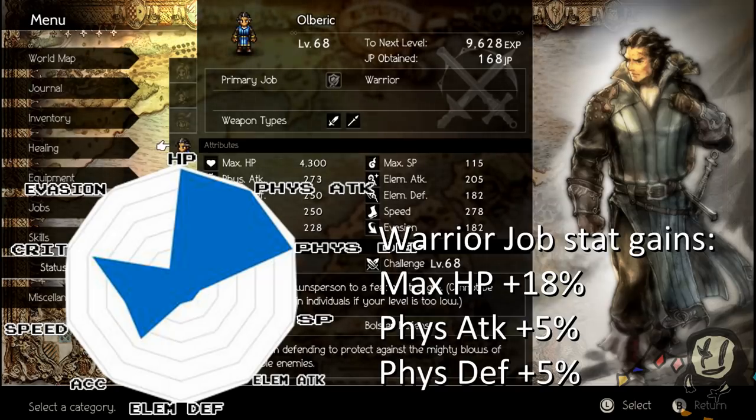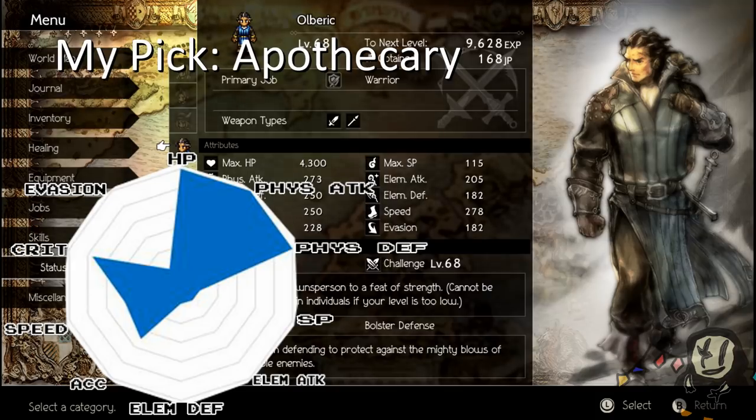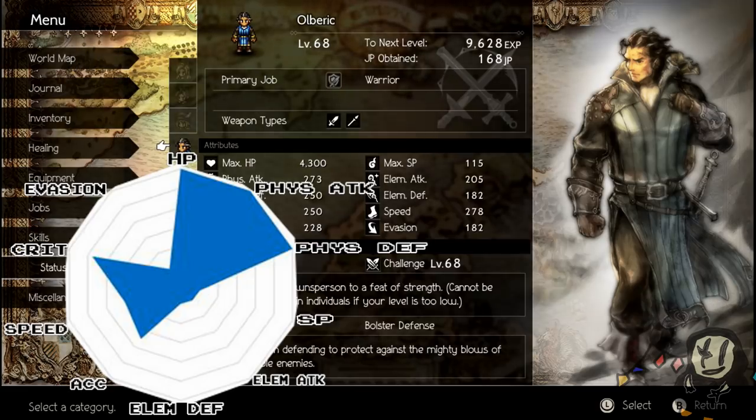For Olberic, I wanted to capitalize on his already impressive HP — and what better way to do that than Apothecary. The Apothecary has the highest HP boost out of all the classes. I also liked giving him the axe, so he fulfills the sword, spear, and axe weapon triangle. He tanks easily anyway, and armor will make up the difference for his elemental defense. In late game 45-danger-level areas, most enemies hit double digits or low triple digits against him because he's just super bulky. Apothecary is also just very useful overall — if a boss poisons you, you can patch that up quickly.